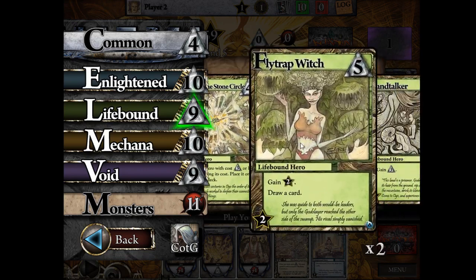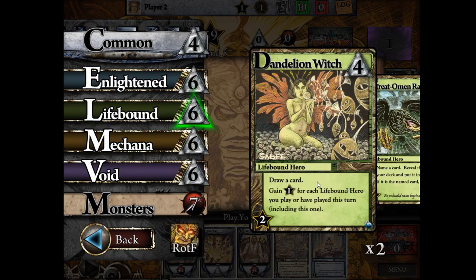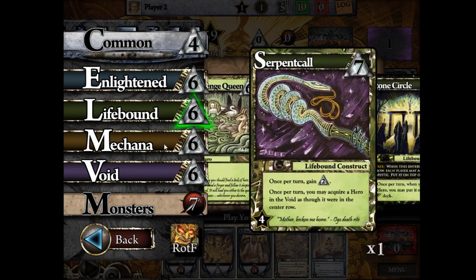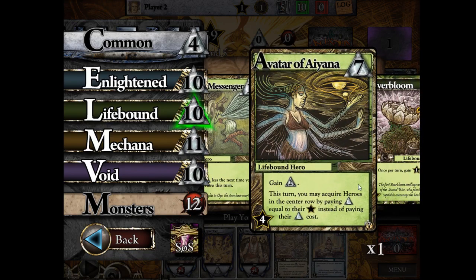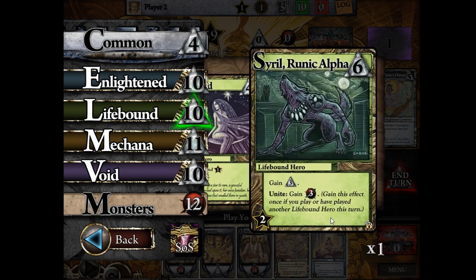The Runic Lycanthrope is the earliest example of a Unite effect — it's special on this card only: if you have played another Lifebound Hero this turn, gain two power, so this card has to be played second. In other sets, Unite is a keyword primarily introduced for Lifebound to gain a bonus effect if you play two Lifebound Heroes in the same turn. With the actual Unite keyword, the order doesn't matter — you just have to have played them both in the same turn and all of them will Unite.